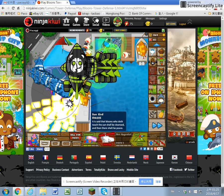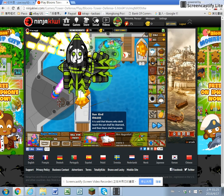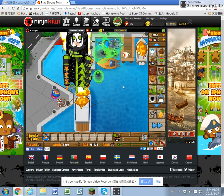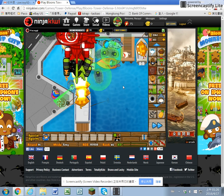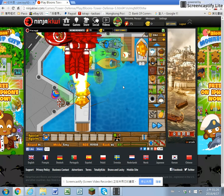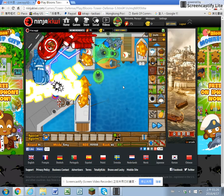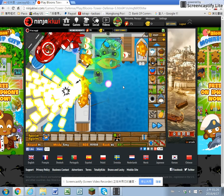We've got the plasma blast, we're gonna clear up all the MOABs and start attacking the ZOMGs. It's just still around round 91. I don't think we're gonna make it to 100 - or I think we're gonna die right here. The ZOMGs all broke into BFBs, and I'm still worried because BFBs break into MOABs which are even faster. But I think the Sun God defense can hold off.